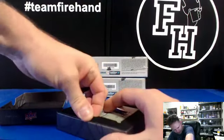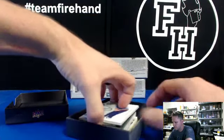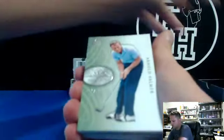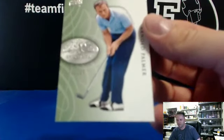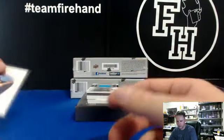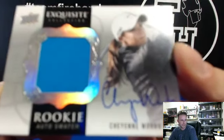Arnold Palmer base card. The bagger's got Arnold Palmer. Base card is Arnold Palmer — let's do this. Numbered out of 125. Rookie Autograph is a rainbow parallel numbered to 25: Cheyenne Woods, 17 out of 25.